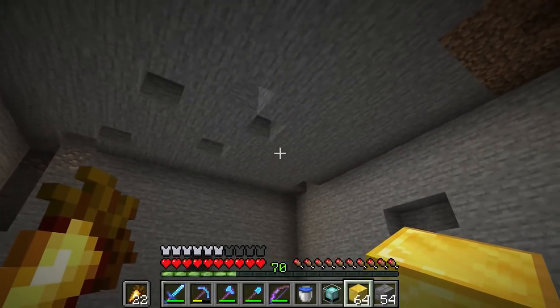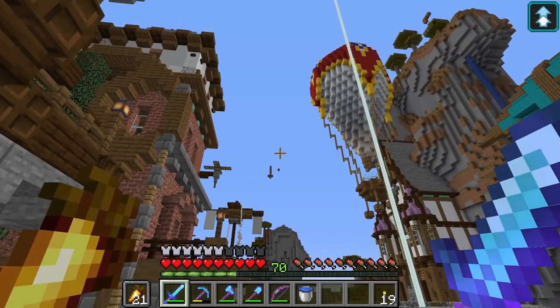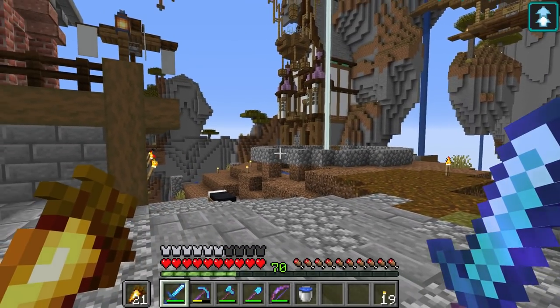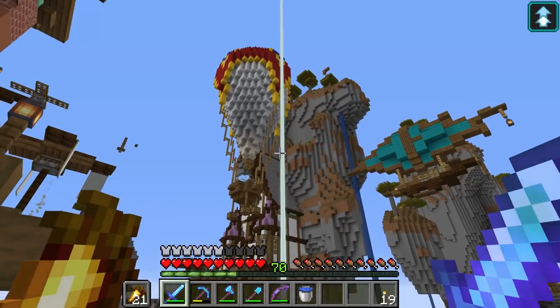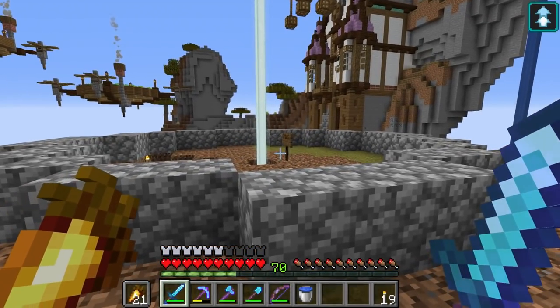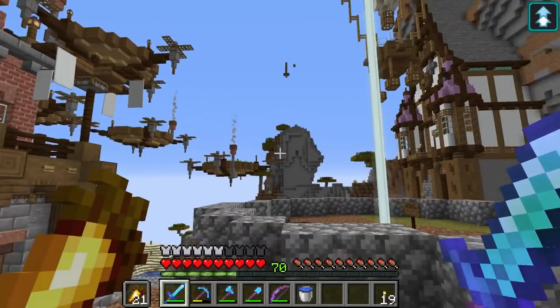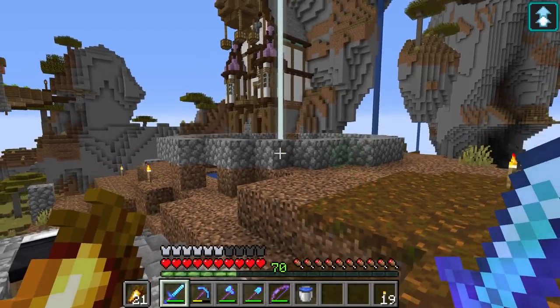First of all, I want to move the beacon base to here, and the beam comes up here in the middle of our base. I want to work a little bit on how to tie this into the base, because now it sticks out like a sore thumb. That's always tricky with beacons — trying to make it work with your style, especially when you're not doing modern cyberpunk futuristic stuff, because you have a laser beam literally coming out of the ground.